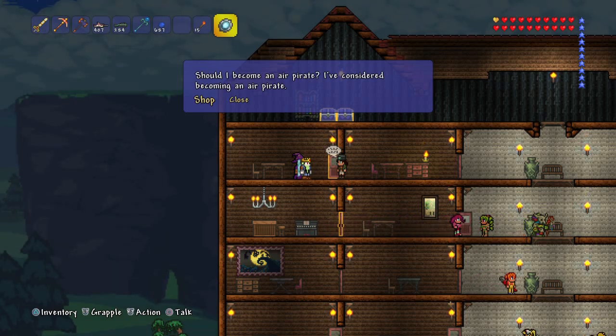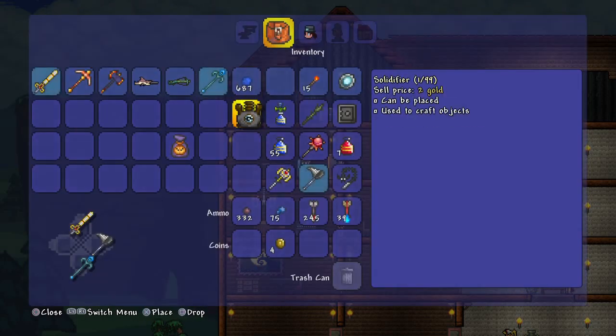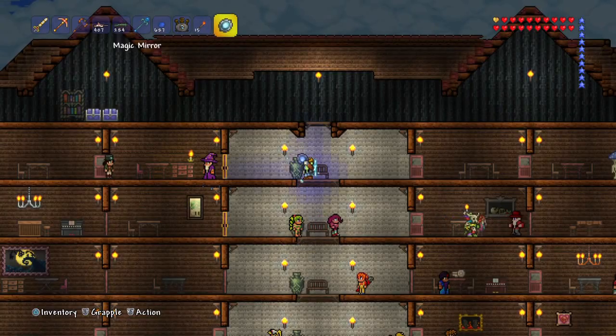I didn't really see anything that was definitively one better than the other, so I'm just going to go with the frozen slime. I waited for day anyway, so let's do it. Let's grab the solidifier — 10 gold, had enough. Go back to my house and use my mirror.